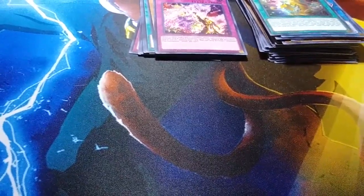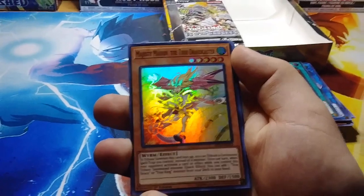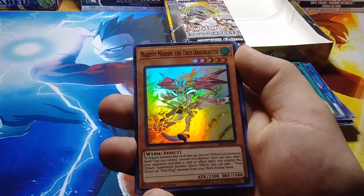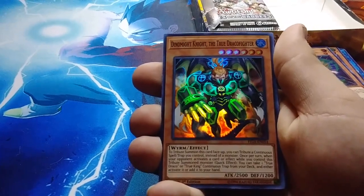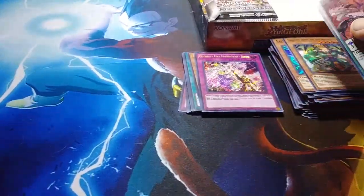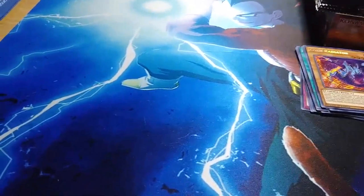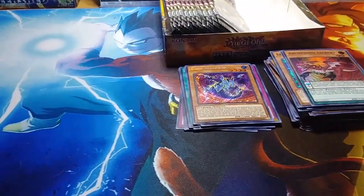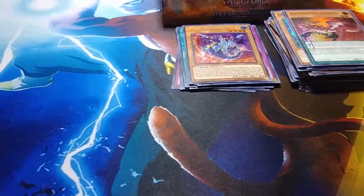We still have a lot of packs to go — got three packs left for this side. Subterror Fiendess, Shooting Code Talker, Code Talker again, Goliath, and then Brotherhood of the Fire Fist Ram — not a new Fire Fist. Tiger King, Siginit Optimization, L Phase, Boot Up Order Gear Charge, and then Ultimate Fire Formation Seito. All right, last pack for this side — can we end with the synchro Archfiend?